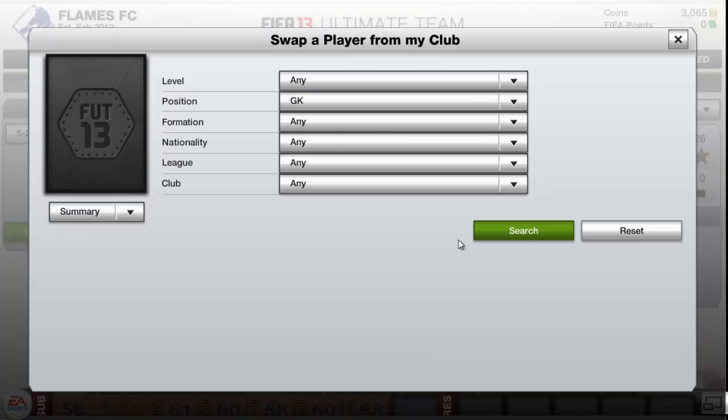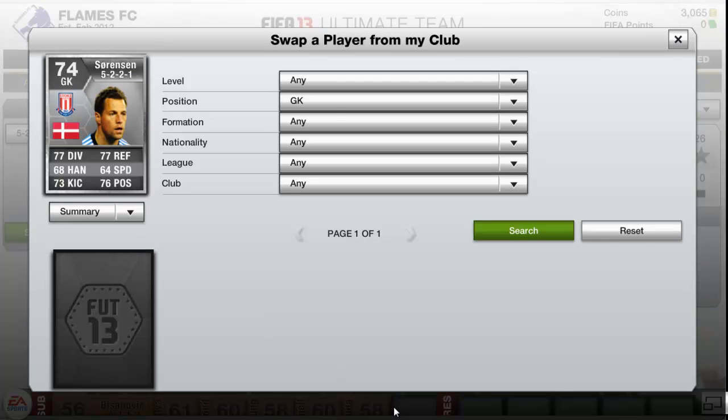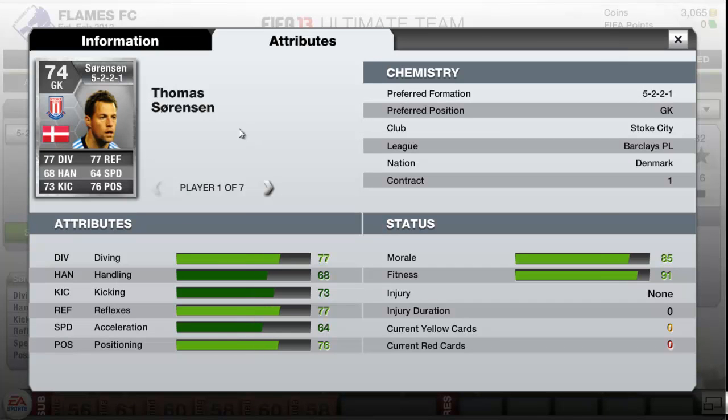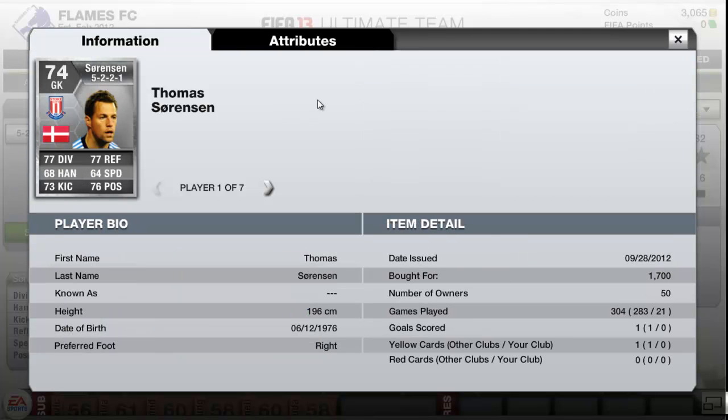In goal we have Sorensen. Everyone would say what about Pantilimon anymore, but I don't think he is that good. I think Sorensen is amazing. He has 77 diving, 77 handling up to 64 feet which is pretty good for a goalkeeper, 76 positioning and 73 kicking and 68 handling. He is Danish. I bought him for 4,700 coins and he has not scored a goal in 21 games online.